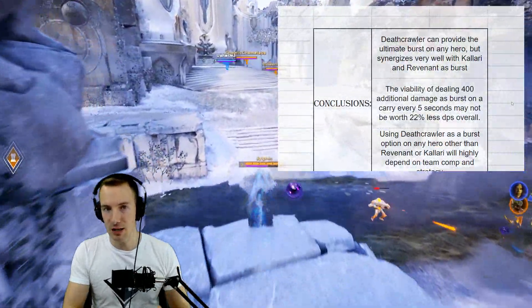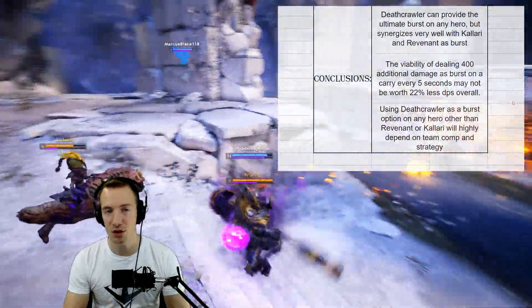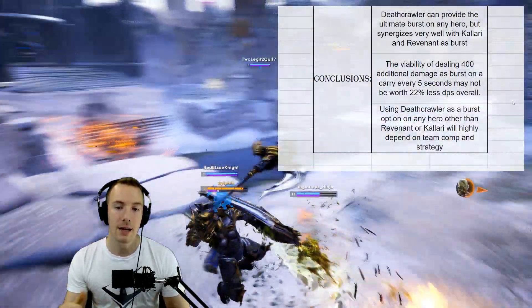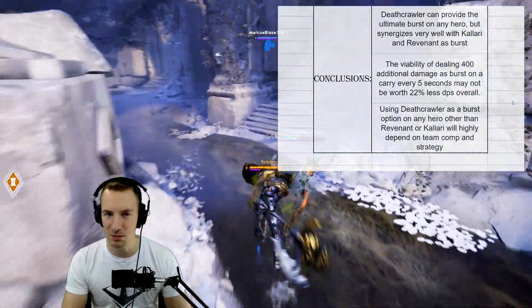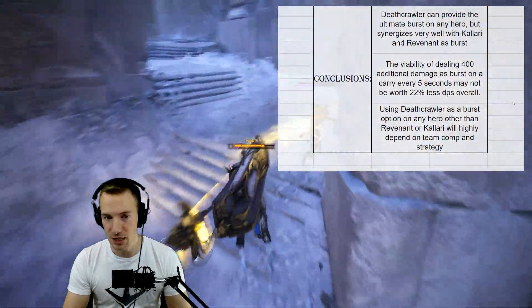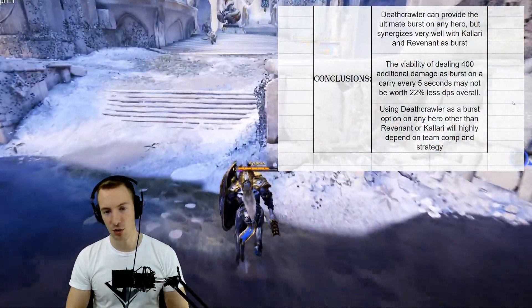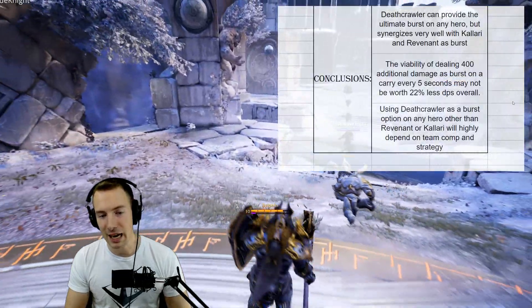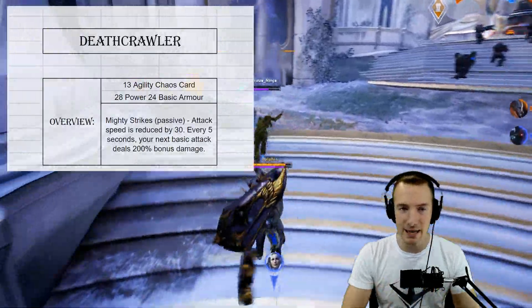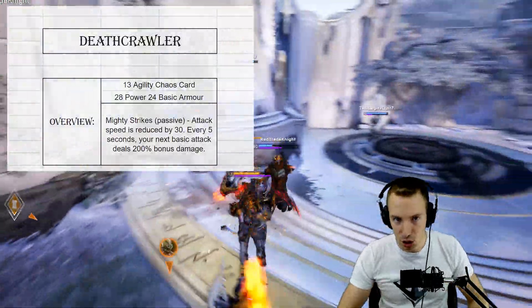Deathcrawler can provide the ultimate burst on almost any hero, but synergizes very well with Kalari and Revenant in terms of delivering that burst damage. The viability of dealing around 400 additional damage as burst on a carry every five seconds may not be worth the roughly 22% less DPS you'll deal going with Deathcrawler instead of Shatter Golem. Using Deathcrawler as a burst option on any hero other than Revenant or Kalari will highly depend on your team comp and strategy. That's the TL;DR.